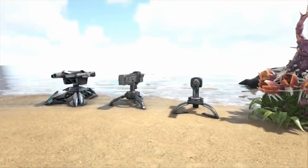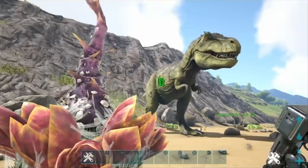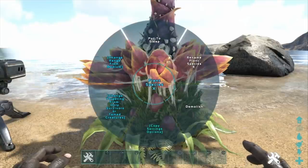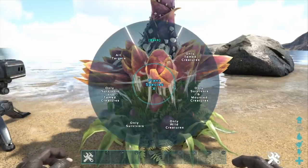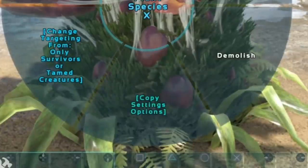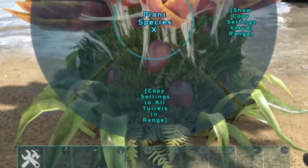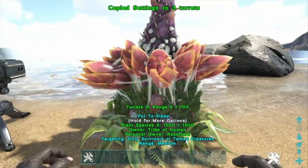I'm going to give you a general overview of every turret, so this is the most comprehensive guide including the latest updates. Kicking off with the Plant X, which does 32 damage — normally grown via crop plot and fertilizer. You've got options to put them to sleep, rename them, demolish, change targeting between survivors, tamed creatures, both or wild, and set range to low, medium or high. There's also a new option in the pinwheel called 'copy settings,' which replicates your chosen settings to every single turret in range.